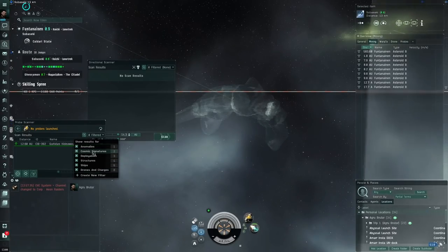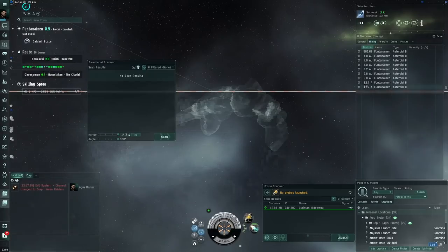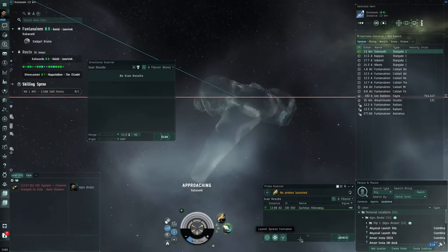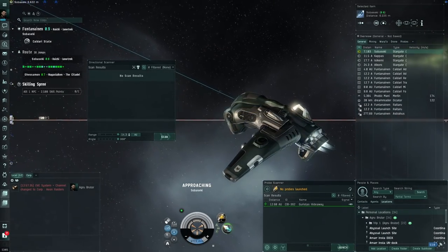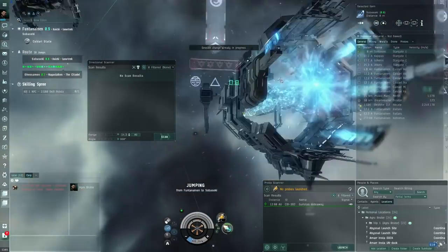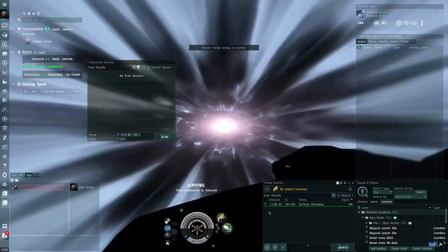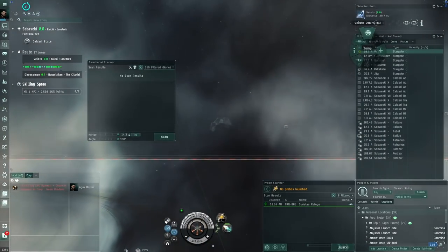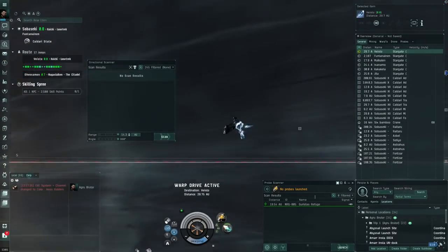Another way to know if it's even worth DScan-ning is to check for cosmic signatures — make sure that's ticked. If there are no cosmic signatures in a system, there's no point in DScan-ning, because there's no way there's a triglavian wormhole. A triglavian wormhole is a cosmic signature we can scan down — that's where the triglavians spawn in. We don't see anything here, so we know there's nothing.